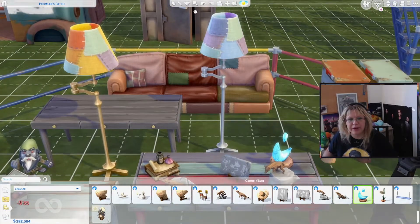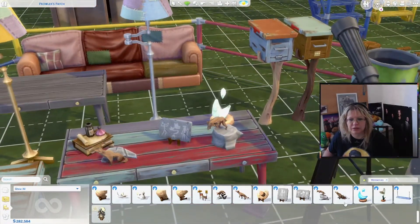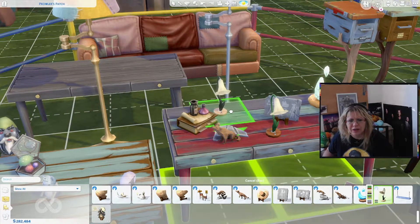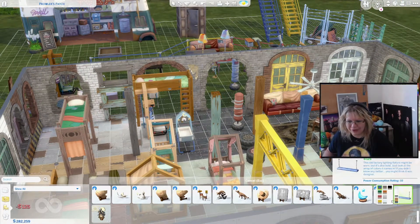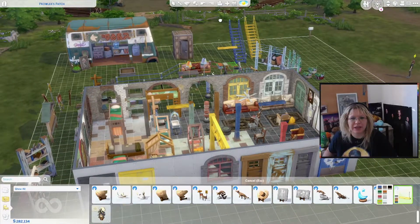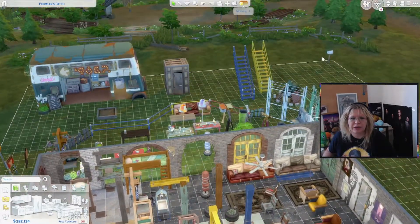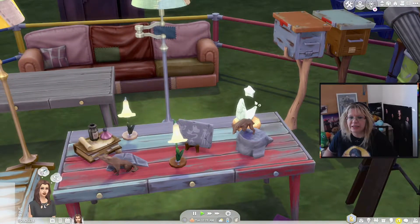And we have — is this the new lamp? I think that's the new lamp. The star is changing directions based on the color, so that's fun. Oh wait, is the star going to be like rotating? Oh, the flower lamp looks so cute. And back to the factory we go.